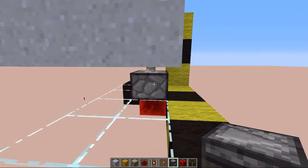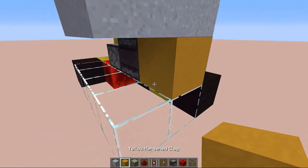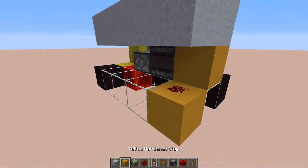Then get an output with an observer out of that piston. Place a block behind that and next to that block a redstone dust.